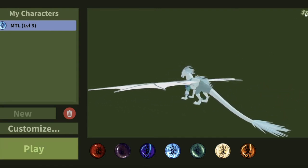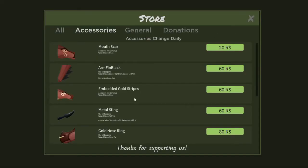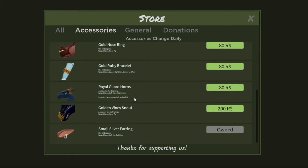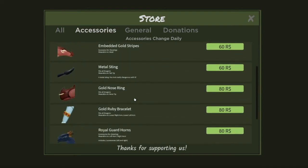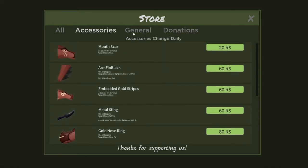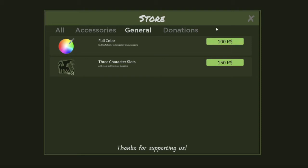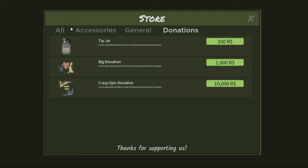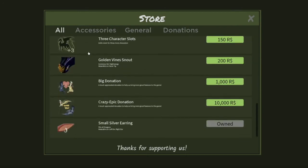One more thing — the store, located on the top right corner. You can buy some really nice stuff here. I'll just show the stuff here: three character slots, donations, all of this. Yeah, that's it for the store.